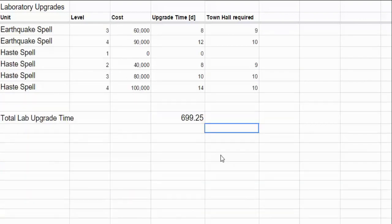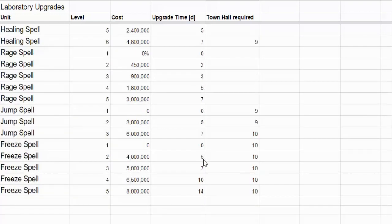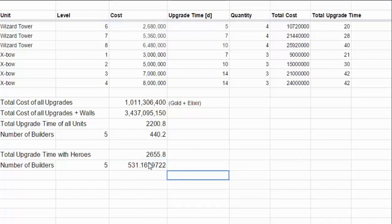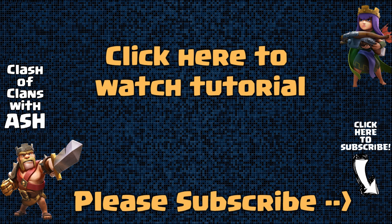For laboratory upgrades — which we haven't talked about yet — a fully maxed laboratory takes 699 days, which is almost two years. That's actually more than the 531 days it takes to max a Town Hall 10 base, about 170 more days — basically half a year longer. Now I'm going to make another video, a tutorial on how you can calculate the remaining cost and time to fully max out your base, so check that out — the link will be in the description.